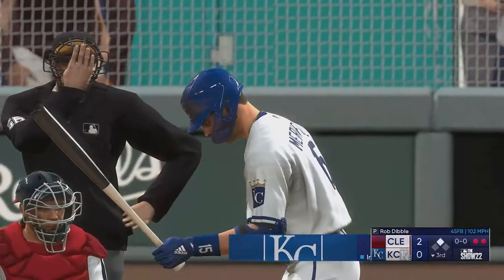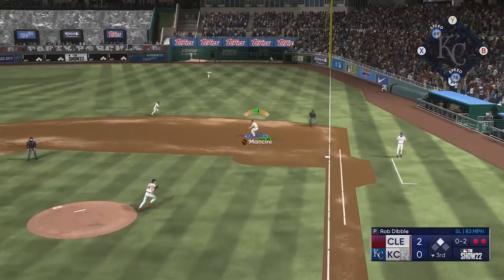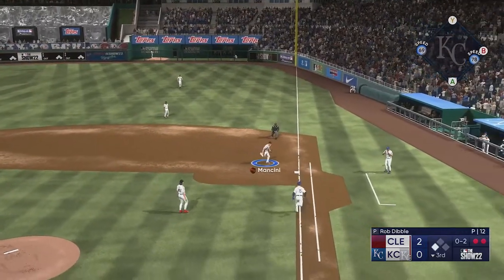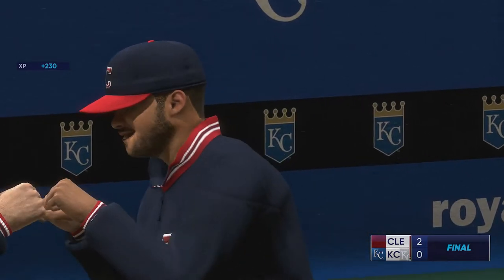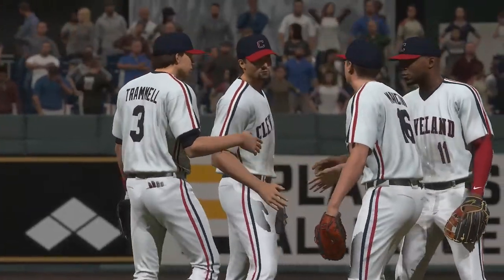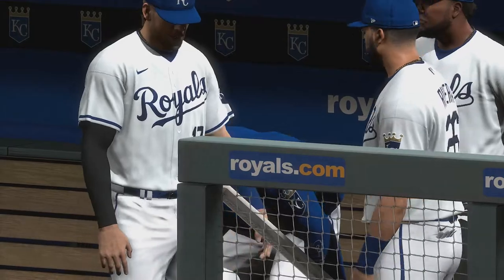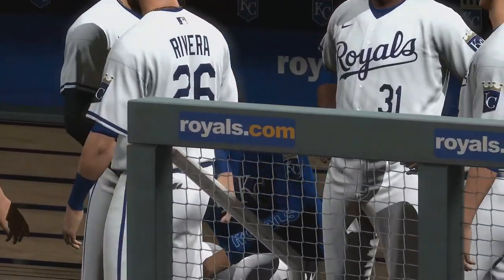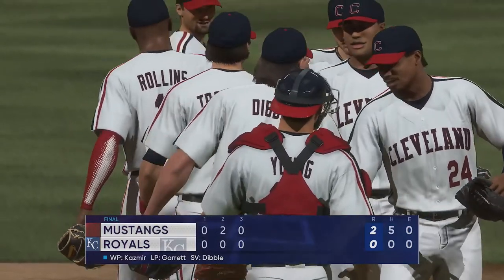Strike him out - that's two down, and that should be game. We got this done pretty fast. When you're pitching, make sure you're throwing strikes. Don't mess around. Just follow that pattern: fastball, off speed, fastball, off speed. And when you're throwing the fastball, make sure it's high and in. CPU has a hard time with that.